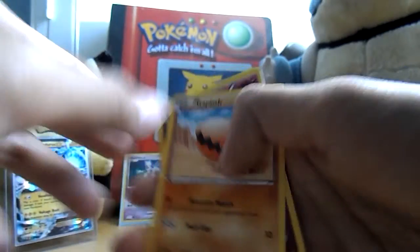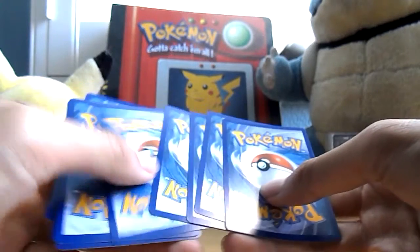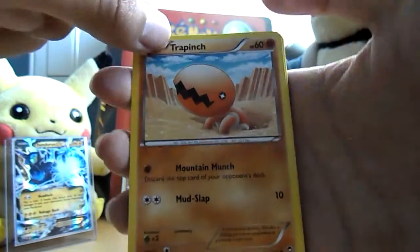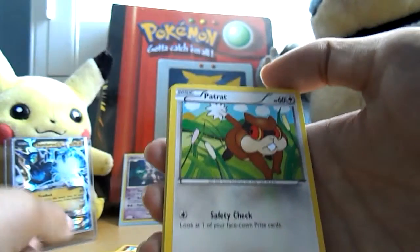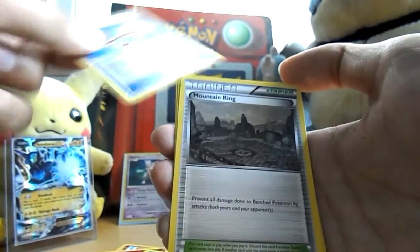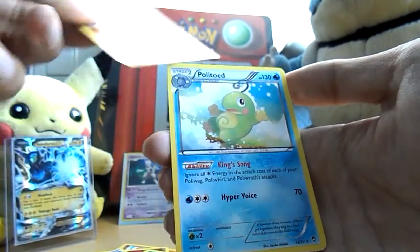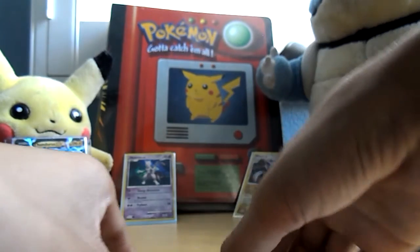So we got a Trapinch, a Goferi, Shroomish, Patch Hat, Drowsy, another Amorua, Focus Sash, Mountain Ring. The reverse is a Makuhita, and the rare is a Politoad. I enjoy Politoad — frogs, Pokemon.